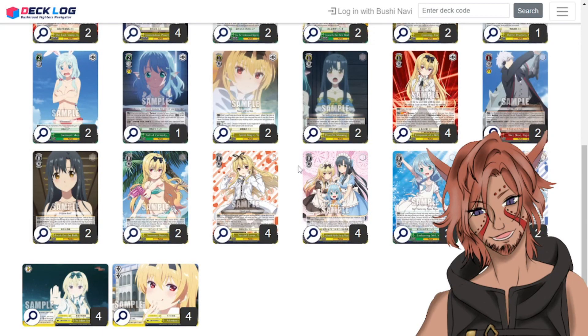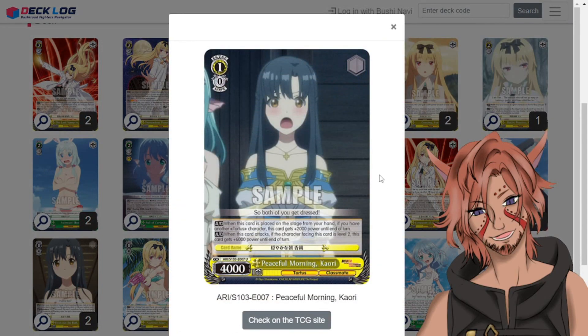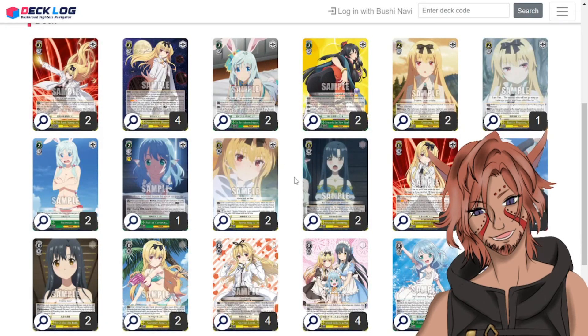This level one, Peaceful Morning Calorie, is a 10-4k. When placed on stage from hand, if you have another Tortoise character she gets 2k — so she's a 10-6k. The second ability is on attack: if the character facing is level two, this gets 6k power to end of turn — it's a level two slayer. She can end up becoming a 12k, and if you use like the Spirit Magic or something she can rival those level twos up to 14k.